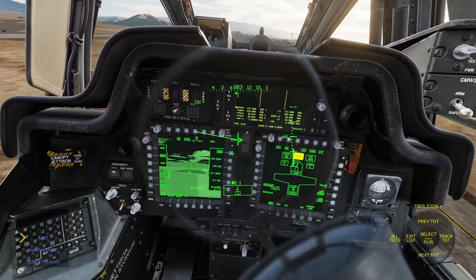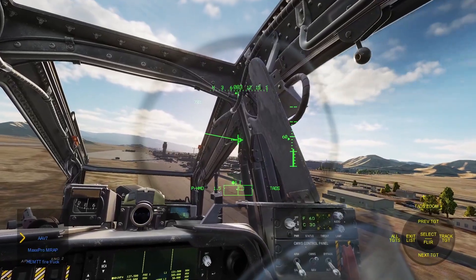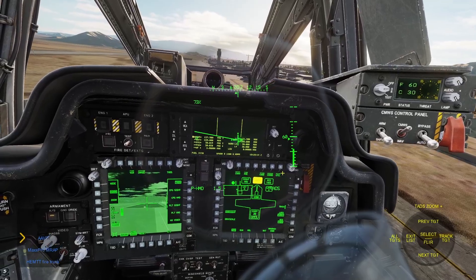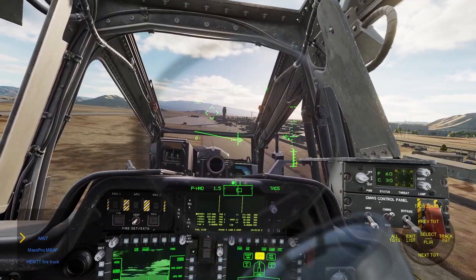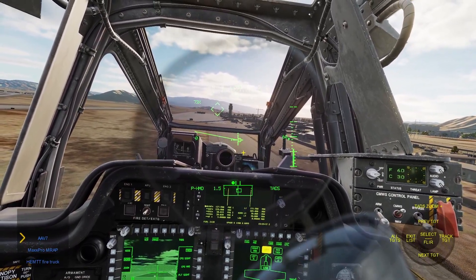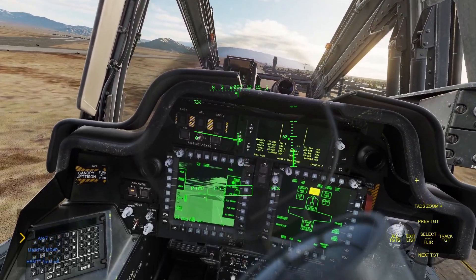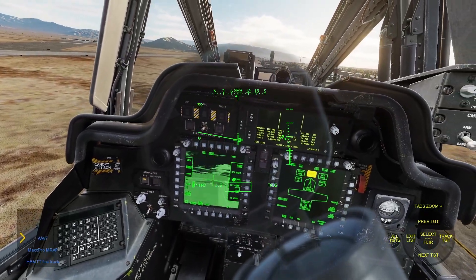Another thing to mention is that when you're going through your targets in the list and you have the options for TADs zoom and selecting FLIR or the TV camera, the manual says zooming in with the TADs and changing it from TV to FLIR can actually affect how George detects what type of target it is. So if you're using the realistic setting — where George has to figure out the target type based on distance and angle — switching between TV and FLIR and using the TADs zoom can help George identify what kind of target it is.